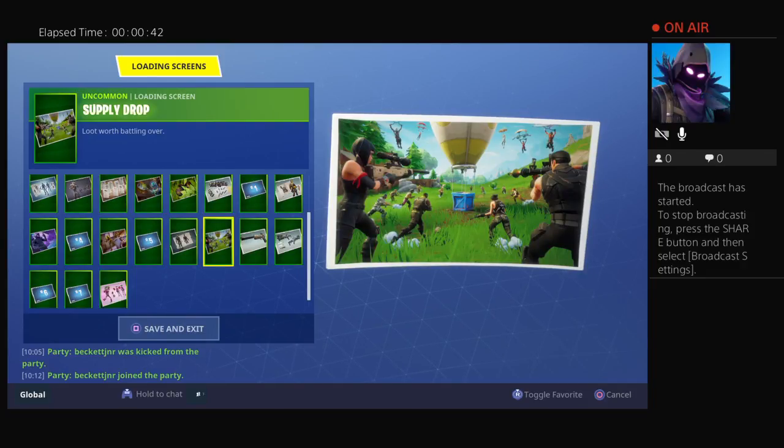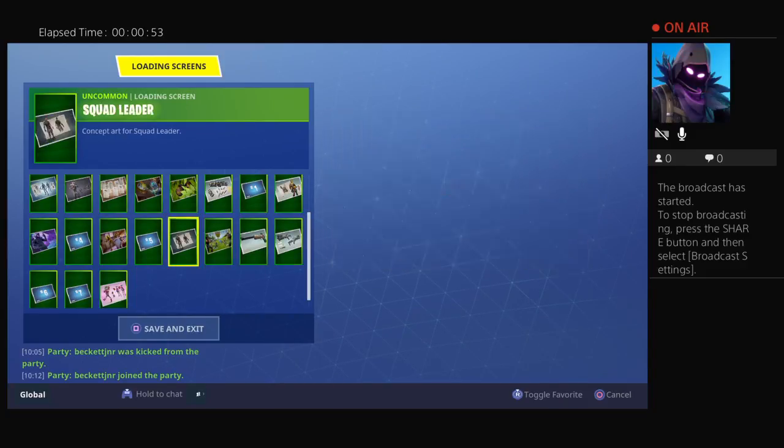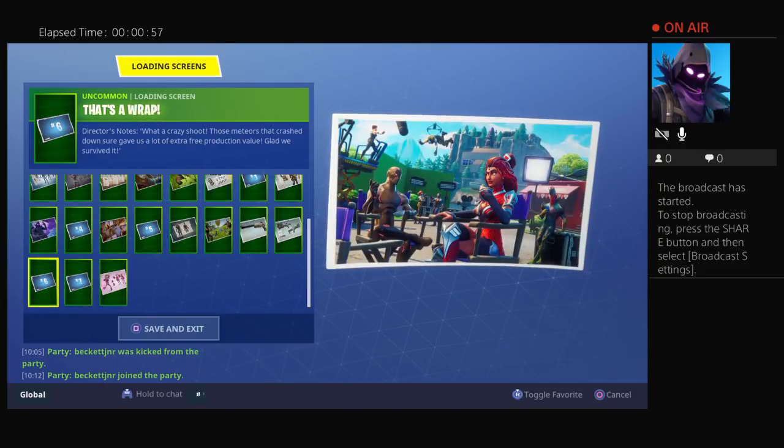And if you look at the very back of Supply Drop, you can see somebody with a gold umbrella. We've got Pistol, Tactical Shotgun, Zoe, The Visitor — and that's a wrap.